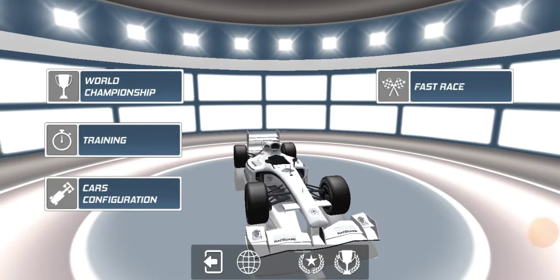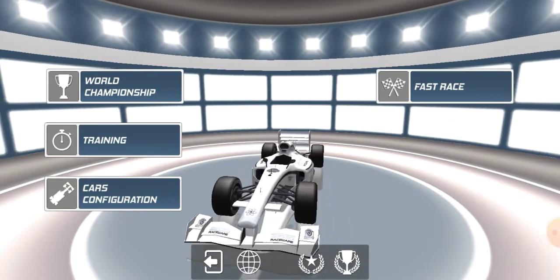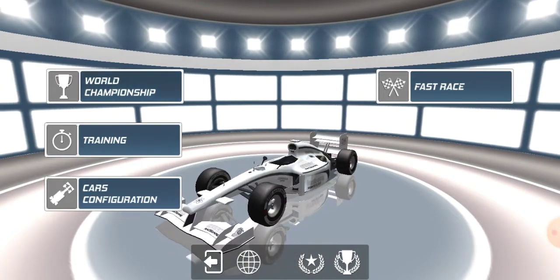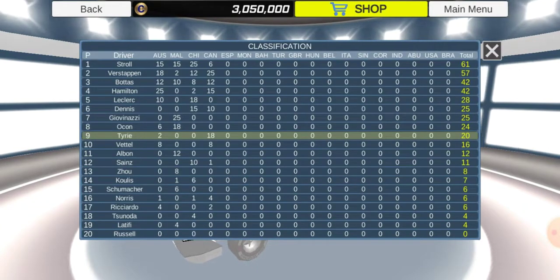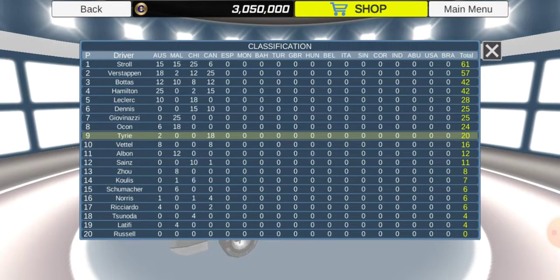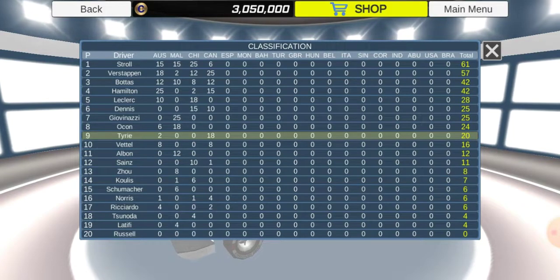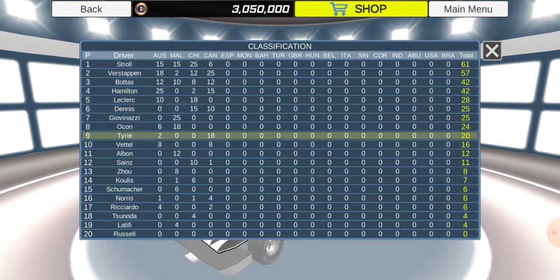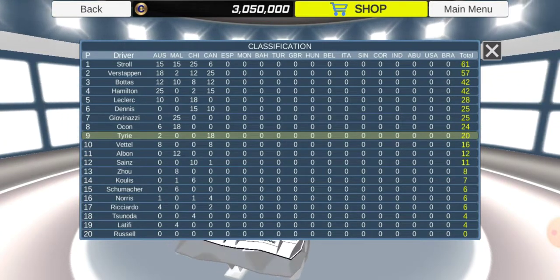What's up guys, TyreeGamer here, welcome back to a new video. Today we're back with the FX Racer series, episode number five on season two. We've got the Spanish Grand Prix and it's going to be a good episode. We finished second in the last race, Verstappen won it, it was a crazy last few laps — we got a time penalty we didn't really deserve.